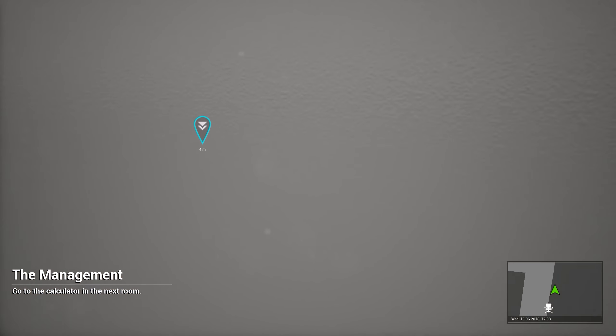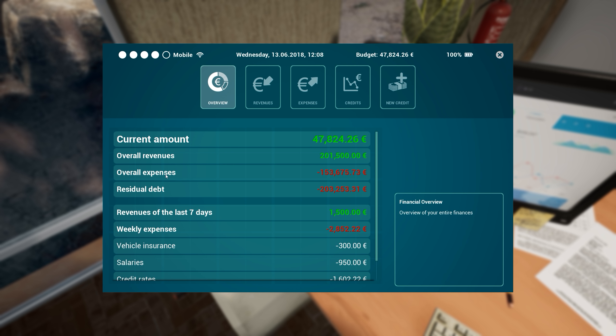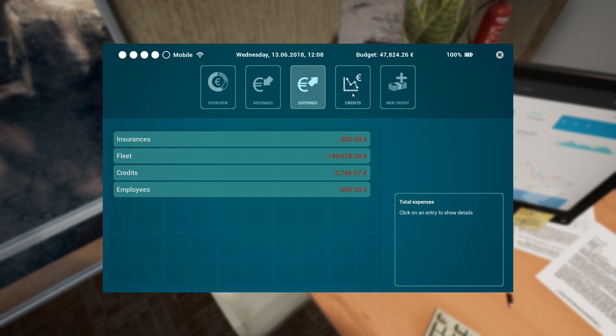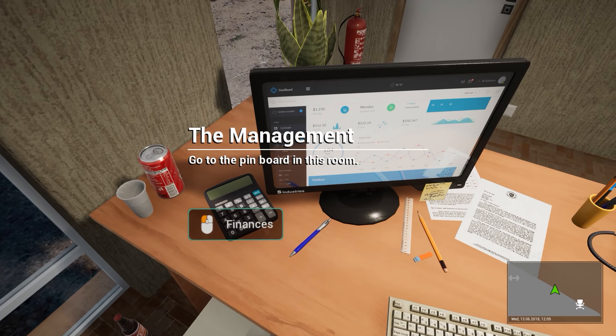Go to the calculator in the next room. Finances — by clicking on this button you will receive an overview of your current income and expenses. If you want to see more details about your earnings or expenses, click on the corresponding button. These buttons allow you to receive new loans or take a look at your current loans. Overall expenses 153,000 — residual debt 203 — yeah, we just screwed ourselves. Revenues for the last seven days: 1,500 — not very much. Weekly expenses: 2,852 — so we're in the red. Insurances — 300 — terrible. Fleet credits and employees.